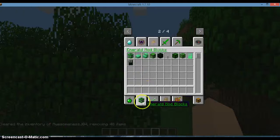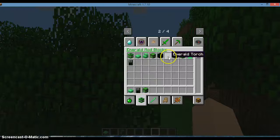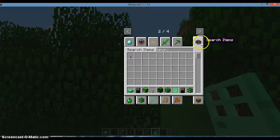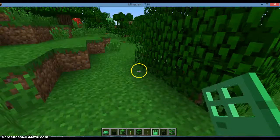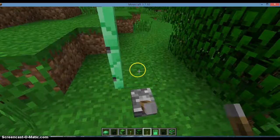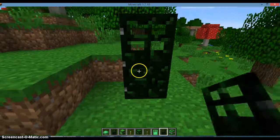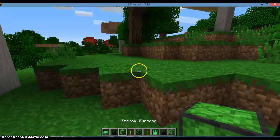Now I'm going to show some emerald blocks. I have the emerald lamp, emerald beacon, emerald door, emerald obsidian door, and emerald TNT. I'm not going to do the beacon because as far as I know it doesn't really work — it's pretty complicated to make it work. Here's an emerald door — just a regular door — and you cannot use levers on it. Then we have the emerald city door, which does need redstone, but it's lagging so it does not work.